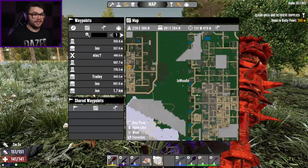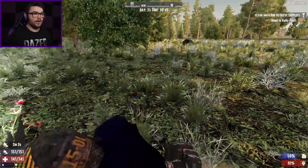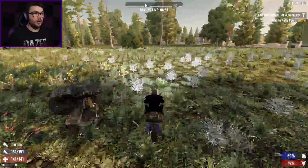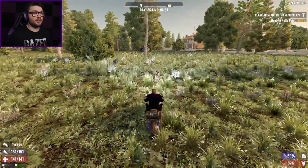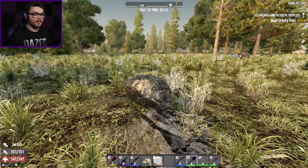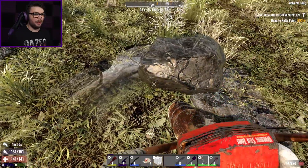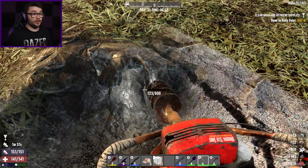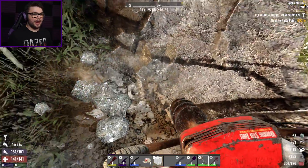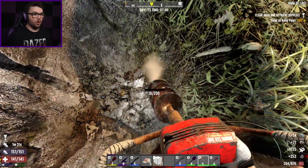This looks as good as any, I suppose. There's a coal node out to my right. I do need the coal and the nitrate actually to make myself the gunpowder, so I may as well dig here. It's going to take a bit of doing, but no time like the present. This is actually the first time I've used an auger in Alpha 20 with the new model and the new animation for it as well, and I am all about it.